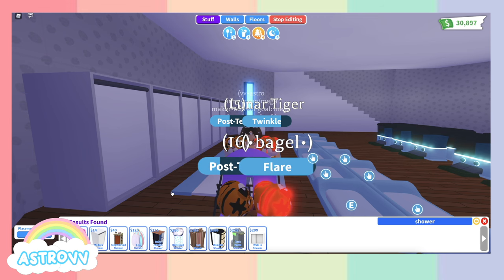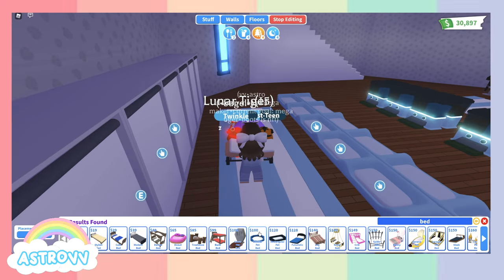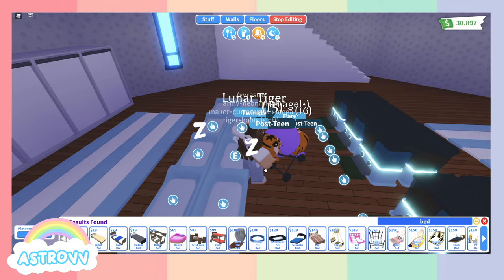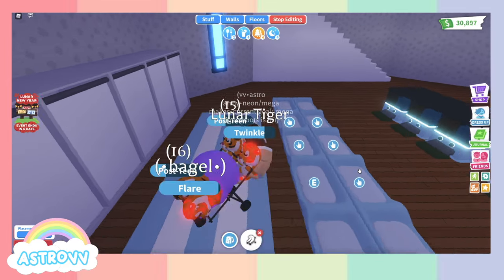For beds, the cheapest pet bed is 100 bucks — that's the circular pet bed. The one I use is 120, which is the rectangular pet bed. If you're going for the cheaper side, definitely use the circular pet bed. I like the rectangular pet bed because you can place them against each other so you can have more and it still looks like one straight line. It's just based on your personal preference.